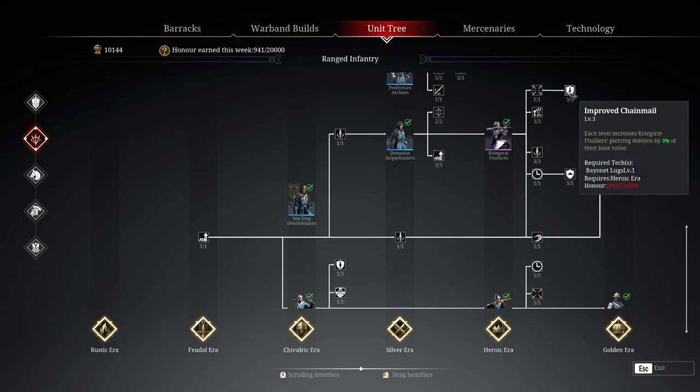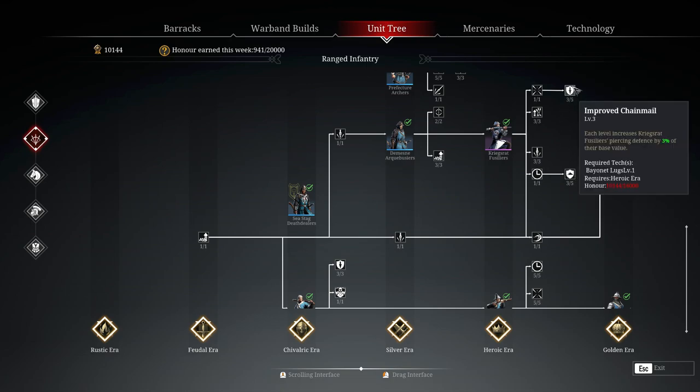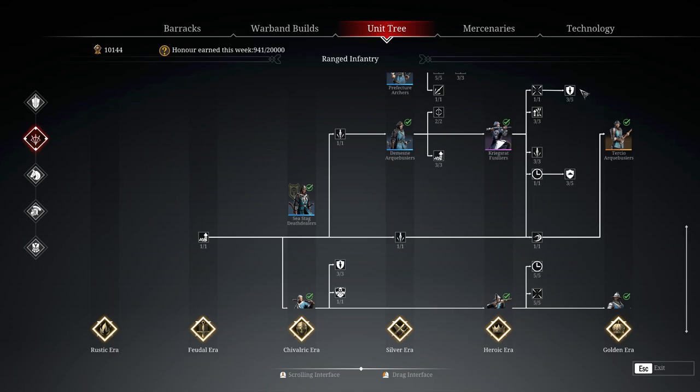The outliers are improved chainmail, which gives an extra 3% piercing defense and 3% slashing defense. I've only bought these up to level 3, because finishing the last two levels of each costs 80,000 honor — just to get 40 extra piercing defense and 40 extra slashing defense. That's just not worth it, unless you've got everything else maxed out.